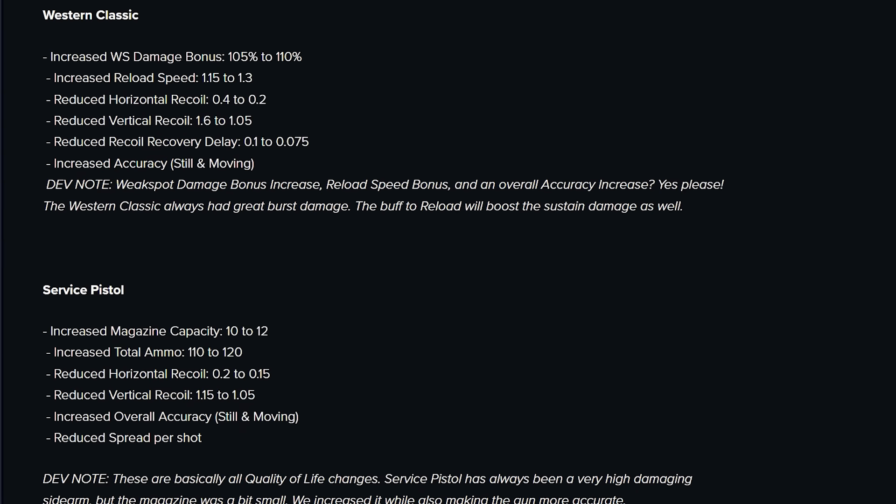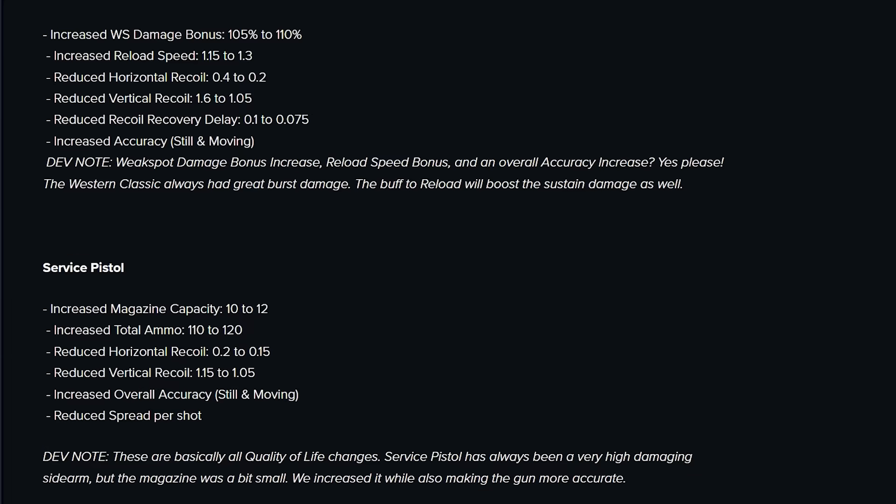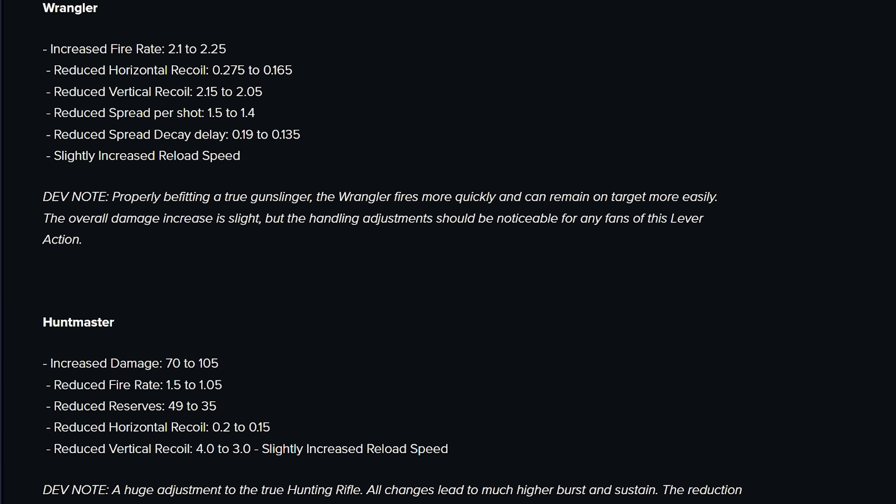That takes us to the Wrangler. I've always hated lever action guns — it's just a personal thing — but the biggest issue most people had with the Wrangler was that the spread on the shots was just really bad. It looks like that's going to be toned down significantly, so the Wrangler should feel a lot better to use. I don't think this applies to the rusty lever action, which is kind of what me and Bolt were using, but it's still a decent buff.